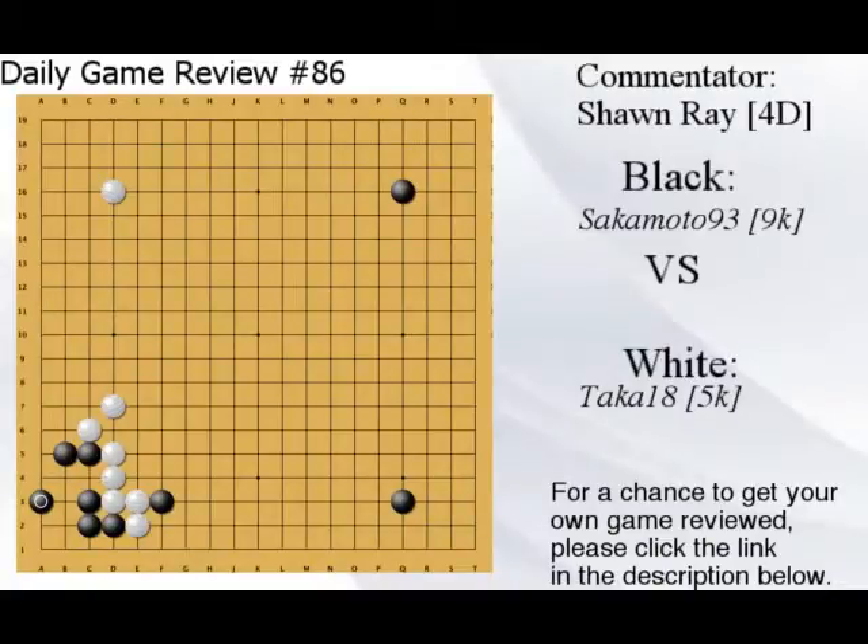By defending that already-alive corner, you practically passed. Passing a stone is so important not to do because now your opponent might be able to make a combination and it might not be as bad for white — black lost a move on the board, like they didn't play anything. White plays here and you're still alive, so nothing changed. But you're giving white the chance to make up their mistake, and that's definitely not good.